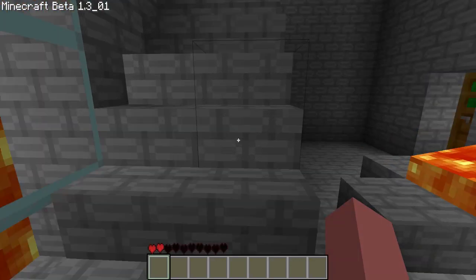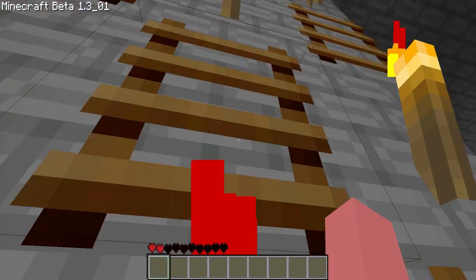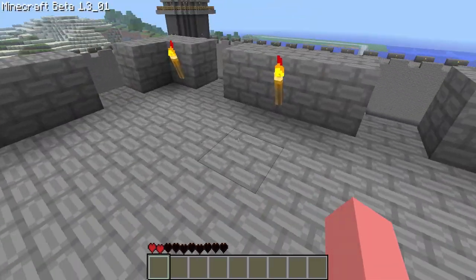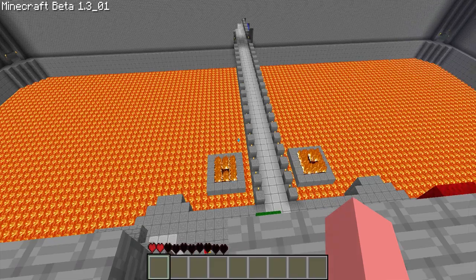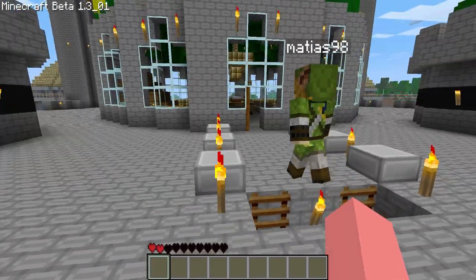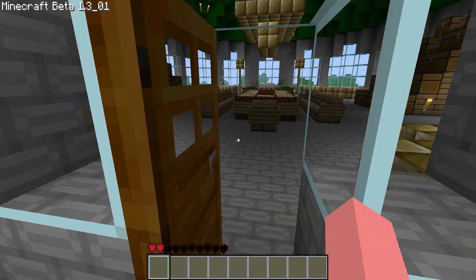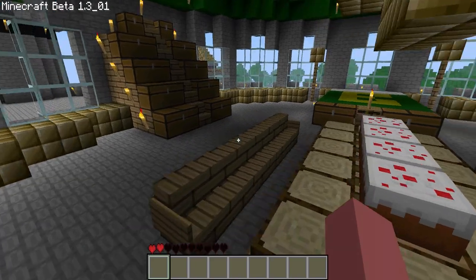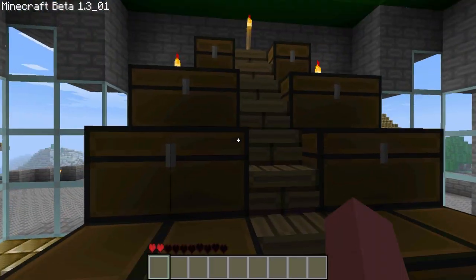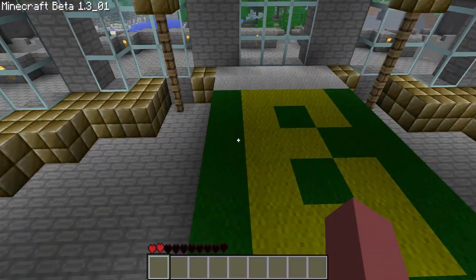I'll be releasing this texture pack probably around the same time we're done with this world rebuild and everything, probably in the same video. I still have a couple of things to do to the texture pack to make it better. So here's the dome — we kind of did the same thing as the other one. It's Bowser's room. I think this is much nicer though — it's bigger. Way bigger. Bigger Bowser.